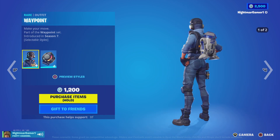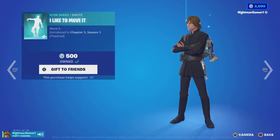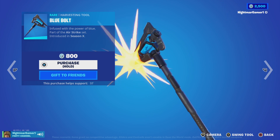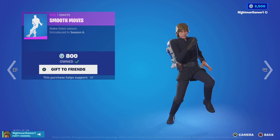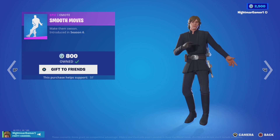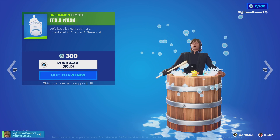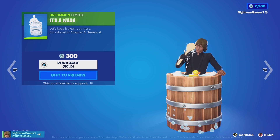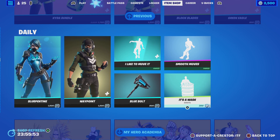Slurping Time team is back. Serpentine is back with the back bling. Blue Heart Waypoint is back with the edit styles and commission match. Signal Hub — I Like to Move It is copyrighted. Blue Bold has been a while. Smooth Move. And It's a Wash — oh my god! Vicious, I'm sorry, that emote was so good. I didn't expect it coming back.